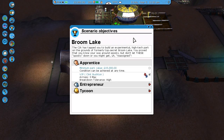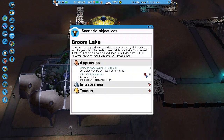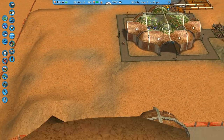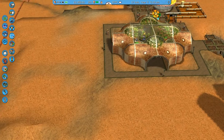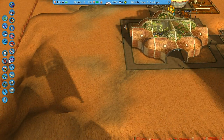Hi people and welcome back to a new Rollercoaster Tycoon 3 video. Remember last time we were just starting on this park at Broom Lake. We placed Clint Bushton on the apprentice level, we haven't reached a minimum park value, and we were actually doing some terrain flattening because we want to build some rides instead of having to build them in random places. So let's build some rides.